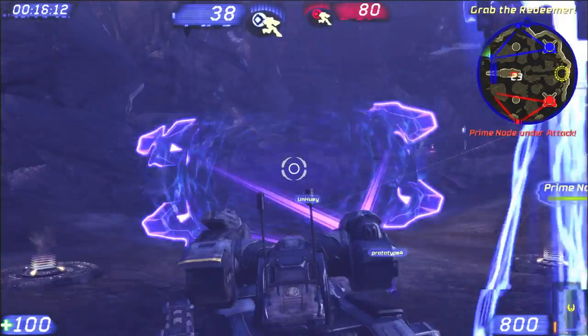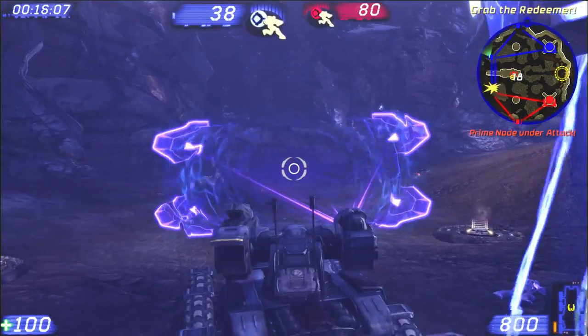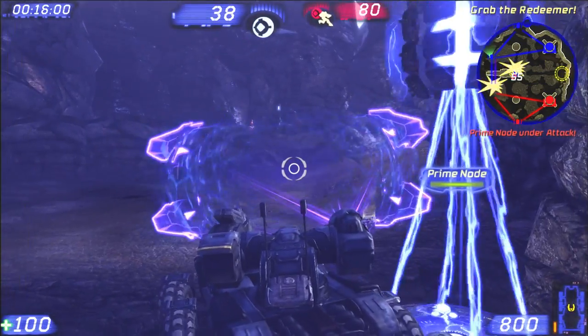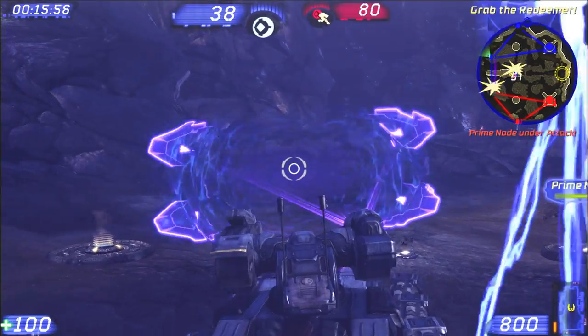At this point I could try to drive over toward the enemy Prime, but we're not going to hold it — you can see it's coming back up red again. There's no way I'd get there before it came back up. And if I got halfway there and it came back up, the first thing that would happen is that half of red would swarm over that hill and finish me off. So I'm going to stay right here.